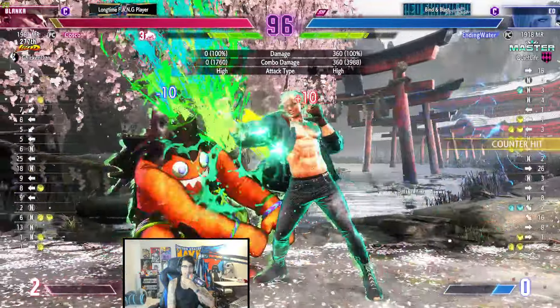Not a single kick — except for the command dash, which is the light Psycho Blitz. And it leaves you plus three, which is very nice. You can actually get a crouching medium punch if your opponent's not paying attention and kind of re-loop it.